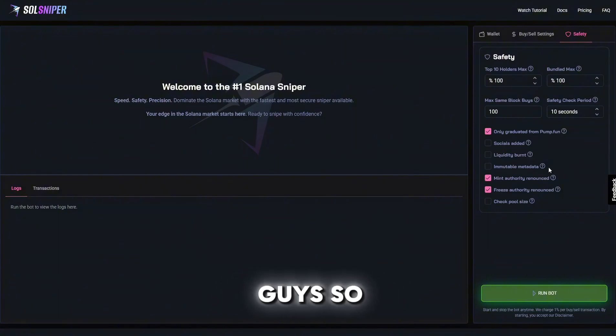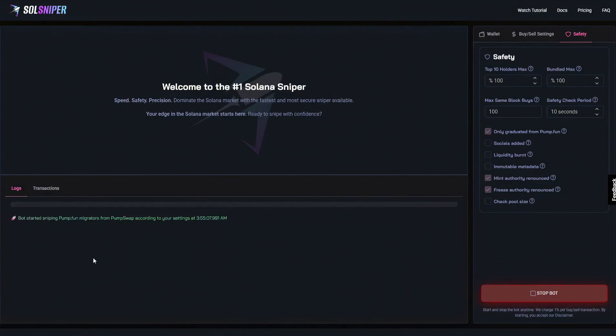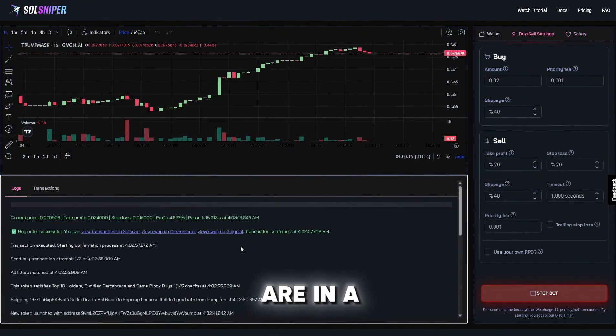We're going to go ahead and click this button right here to run the bot. As you can see, we've started sniping pump.fun migrators from PumpSwap according to my settings — and bang, just like that we are in a trade.